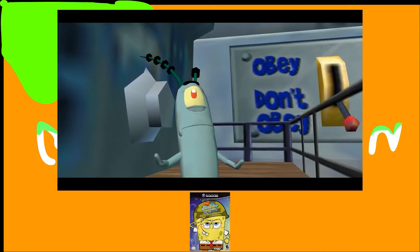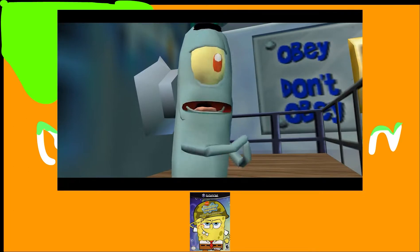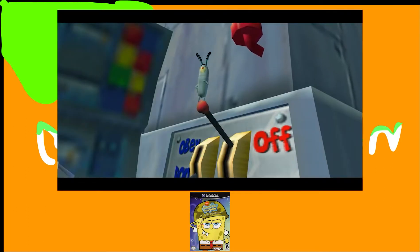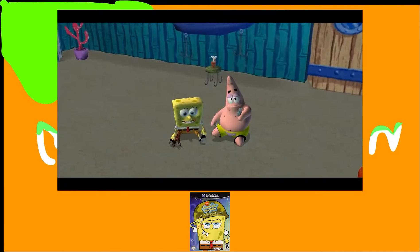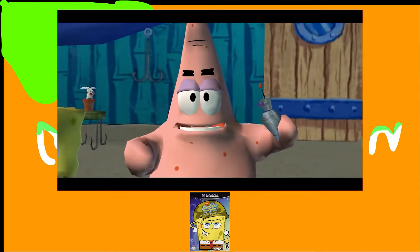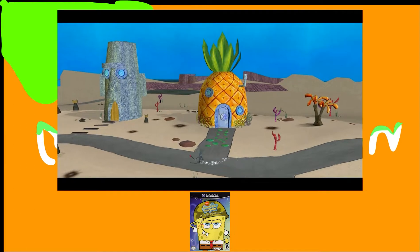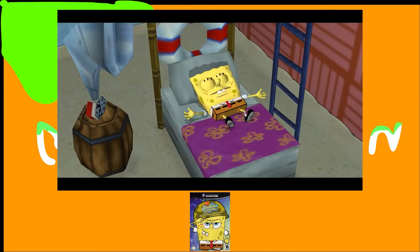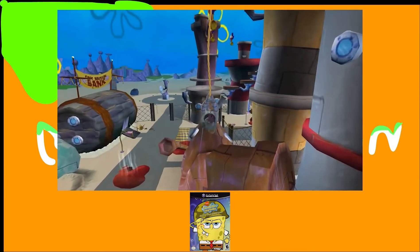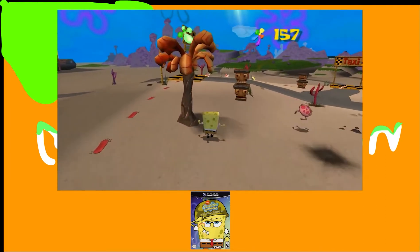This game starts with Plankton trying to make a bunch of robots to take over Bikini Bottom, but his switch gets flipped to disobey mode. And while that's happening, SpongeBob and Patrick are playing with toy robots and wish they could have real robots to play with — so the next day, there's actual robots everywhere in Bikini Bottom. And it's not only up to SpongeBob, but also Patrick and Sandy, to take down the robots.